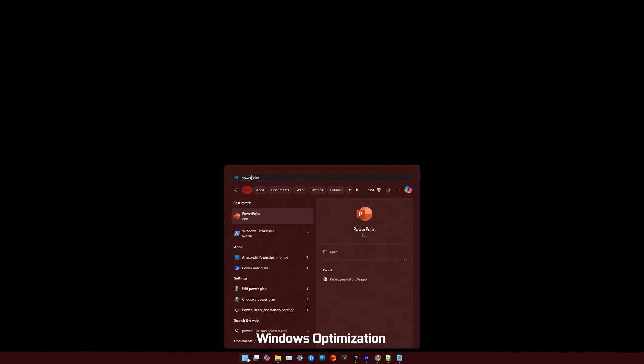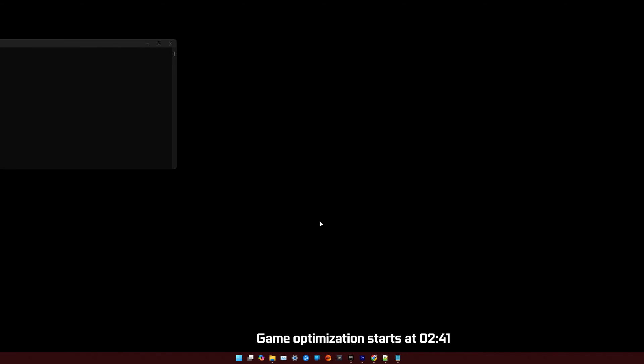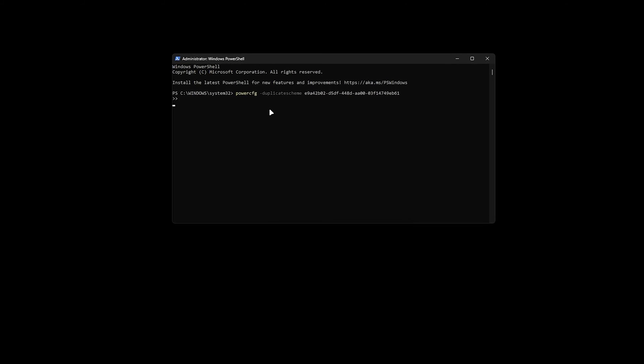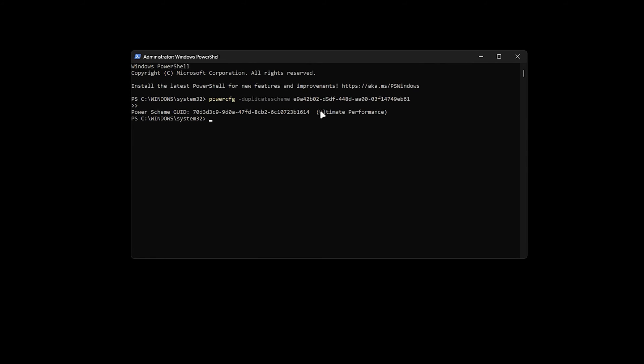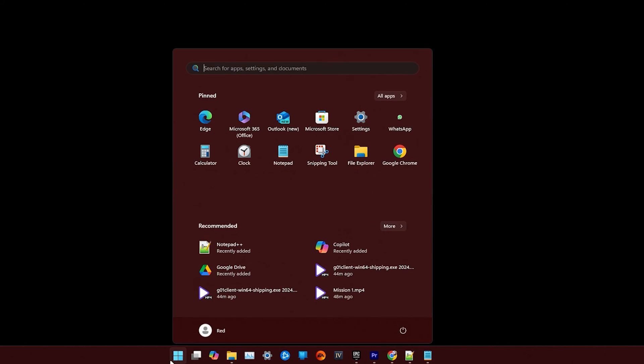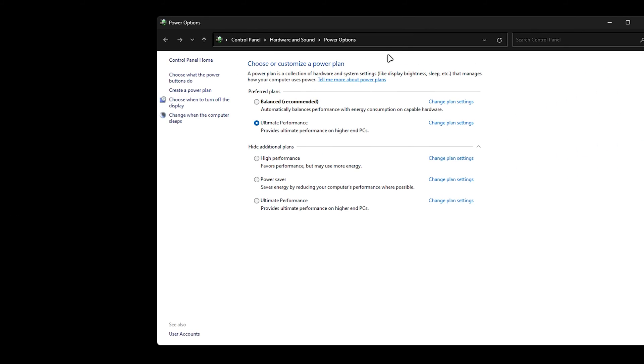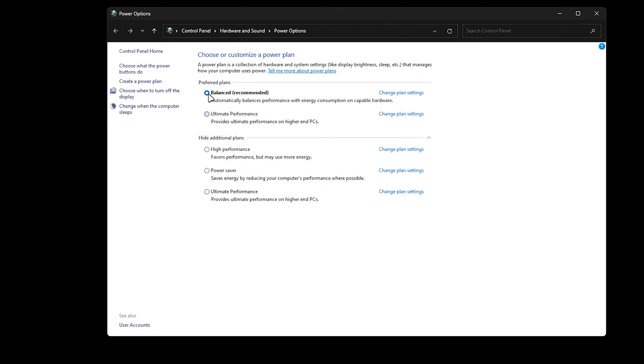First we will add the Ultimate Performance mode on Windows. In order to do that we have to go to PowerShell and type this exact code — you can just copy and paste the code from the description below. Optimizing Windows is an optional step but highly recommended. After adding the Ultimate Performance mode, we'll go to the Start menu and type 'powerplan', open the menu, and set it to Ultimate Performance mode — in your case it might currently be on Balanced.